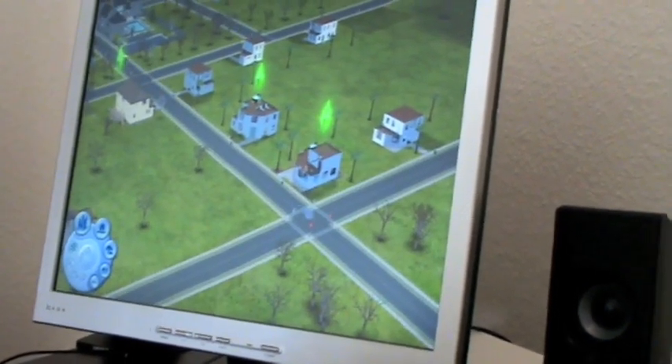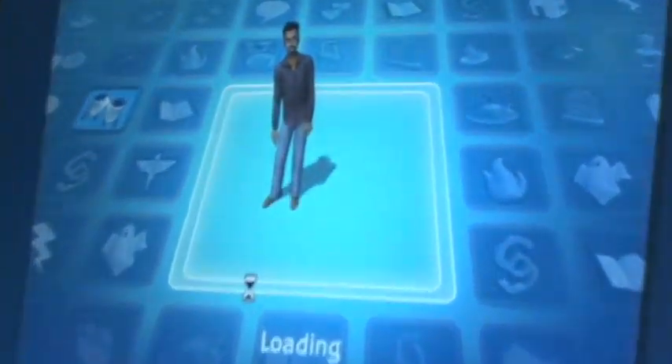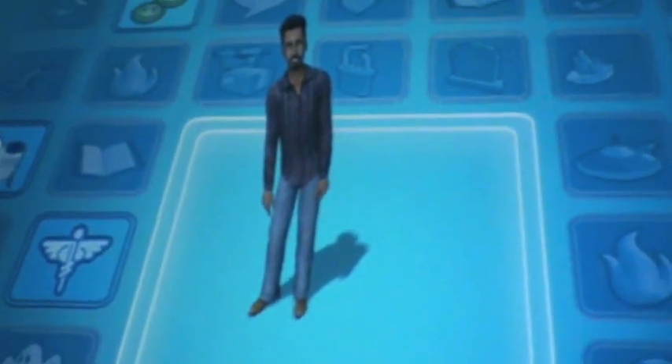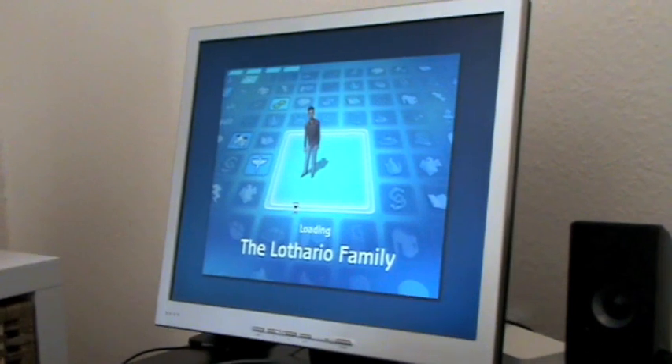Let's try and load a family. We're going to load the Lothario family, one of the buildings. This takes a little bit of time but I wanted to show you the neighborhoods — this won't take long anyway.